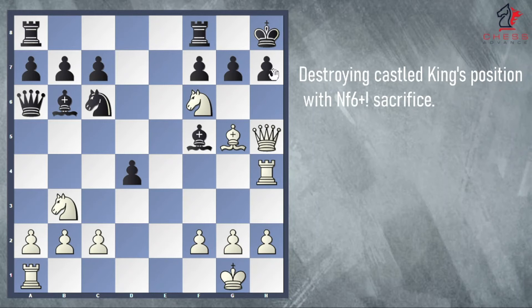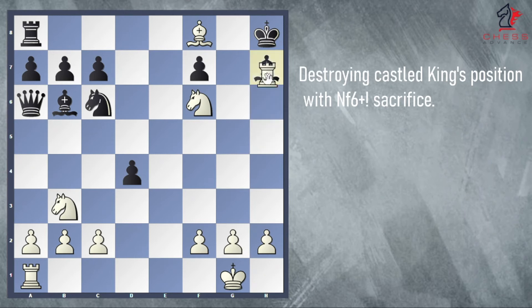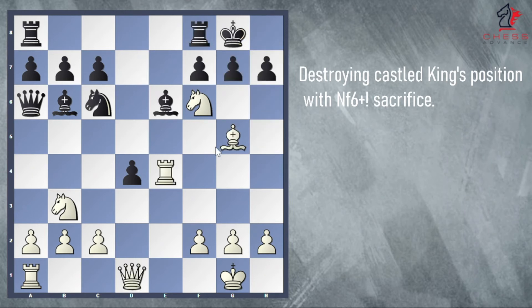If black plays h6, then white sacrifices bishop on h6 — capture — trying to open up the king. Taking back, queen takes on h6 check, bishop blocks, queen takes — it's checkmate. If black plays g6 and f6, then white takes on f8 check, sacrificing the queen again. If pawn takes, rook takes check — the king can't move. The only move is to block with the bishop; bishop blocks, rook takes — checkmate. So after white plays knight f6, no matter what black plays, black will lose after a very strong attack against the king.